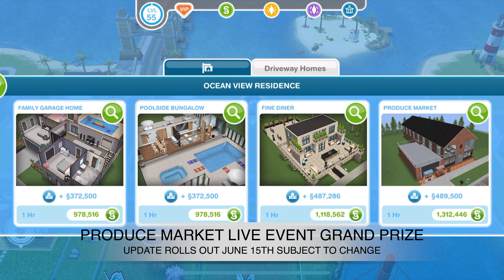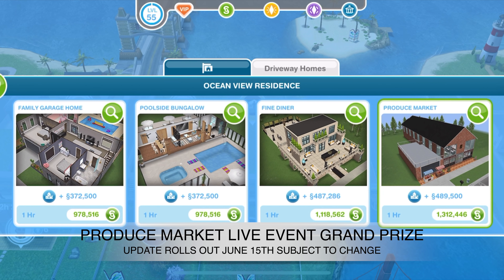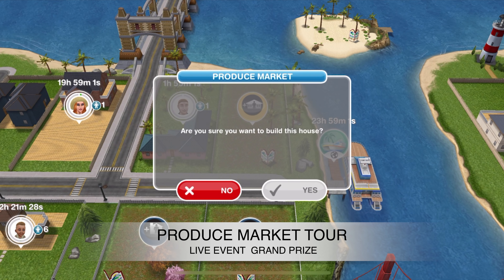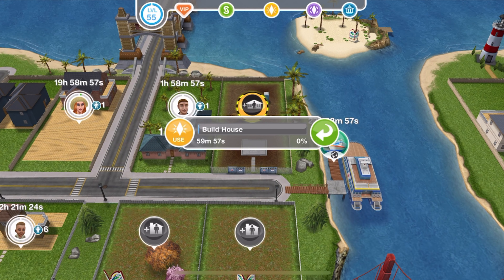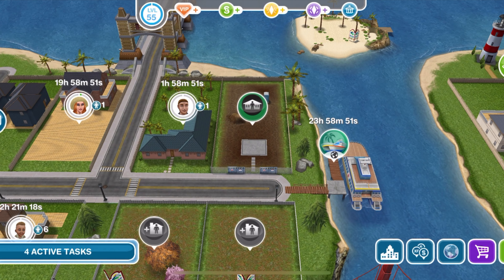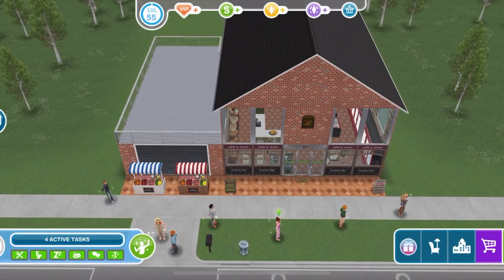Once you've successfully completed the produce market live event, you get the main produce market grand prize and it's under the driveway homes in your town. You go ahead and build one and it should be free, but the second time you choose to build it, it would cost millions — and it varies from player to player depending on your town value.